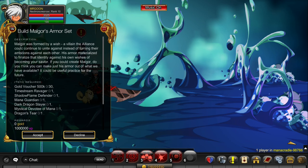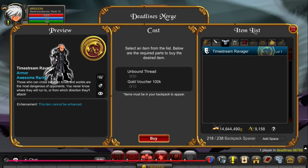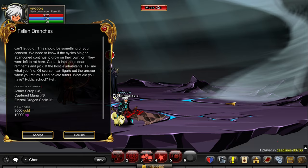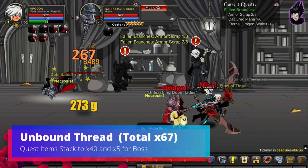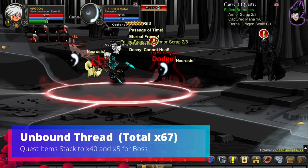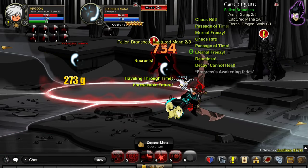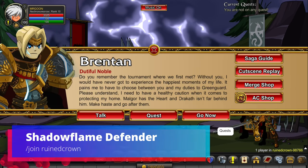First we're going to build Malgor's armour set. To do this we need to get the Timestream Ravager from Join Deadlines, which is available in the merch shop, and you're going to need some Unbound Threads. Unbound Threads are obtained by completing the Fallen Branches quest. In total, presuming you're not doing the quick wait on the Dragon's Tier, you'll need 67 Unbound Threads, so stack them up. The temporary quest items drop in stacks of 40 and the boss drops stacks of 5, so maximise your potential in these rooms.